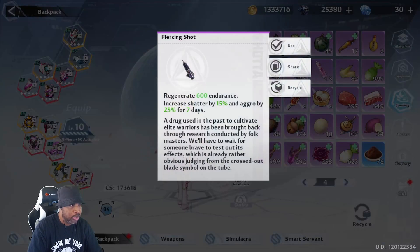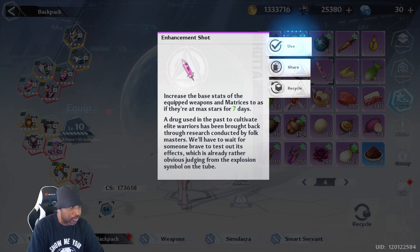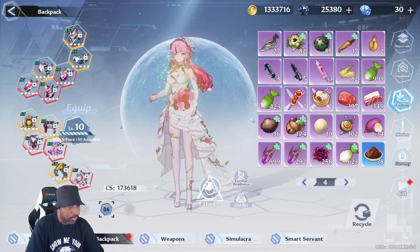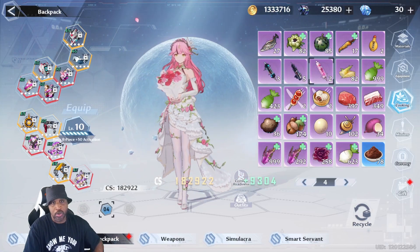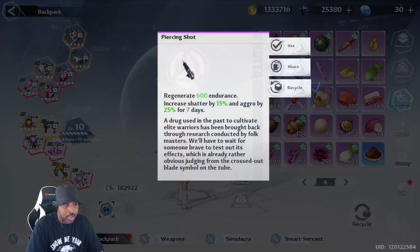Within this you have temporary bonuses: increase attack by 3.5 for seven days, increase shadow by 15% and aggro by 25% for seven days, increase the base stats of equipped weapons and matrices for seven days. You saw me at 173k — what would the number be when I use them? I just used it and jumped to 182k CS — we know these work.